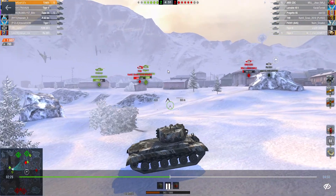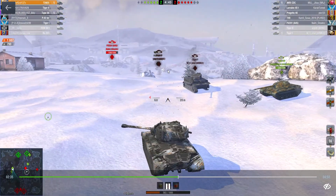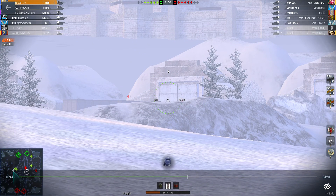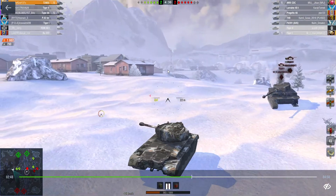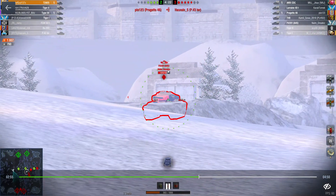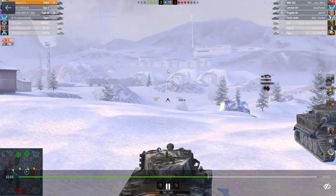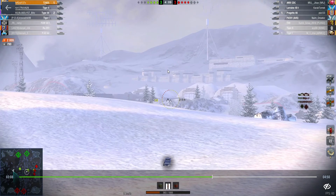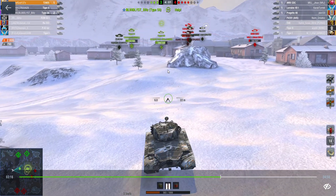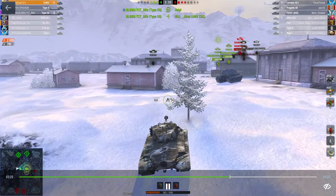Thanks to the Type 59 - he's a good player. It's now five against five tanks, still got the FV201 at the back. I'll see if I can fire a couple of shots at him. I can't sit here for the whole game though - we're down another tank and I don't know if I'm doing any damage where I am, so I'm going to go left into the buildings and see what help I can do.